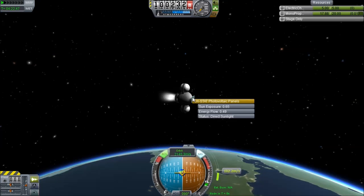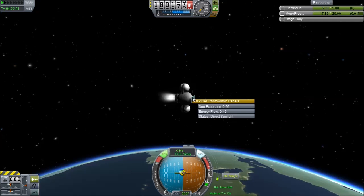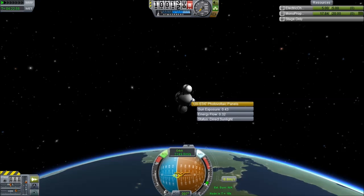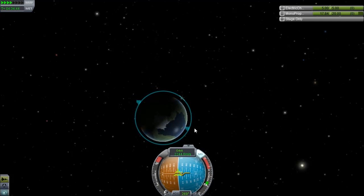Here we are doing the orbital insertion burn using the maneuver node system, which is great for people that aren't quite sure about how to judge these things. You can always use the map, but it's nice to use maneuver nodes so you can admire the game.